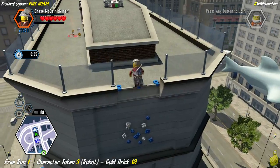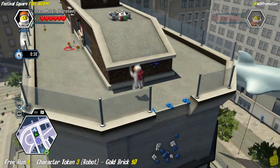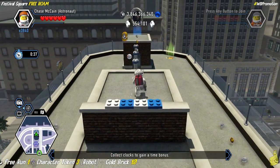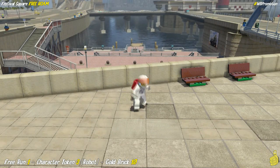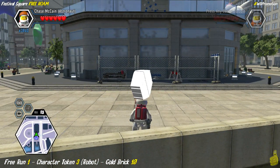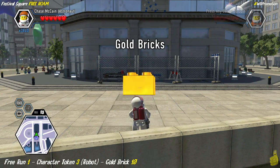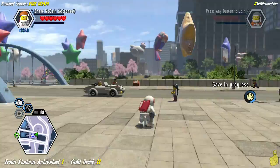The fourth token is in our backpack and we just need to use the jetpack to get up top. Another way is to axe your way into that door and use the teleporter, but why do that when the jetpack gets you up there so much faster? We make it all the way to the top and with a couple of mistakes we still had 33 seconds left. We collect our character token for the robot as well as a gold brick.